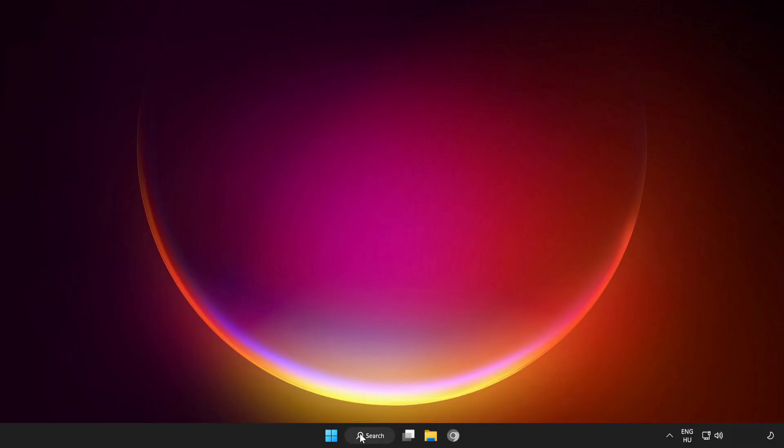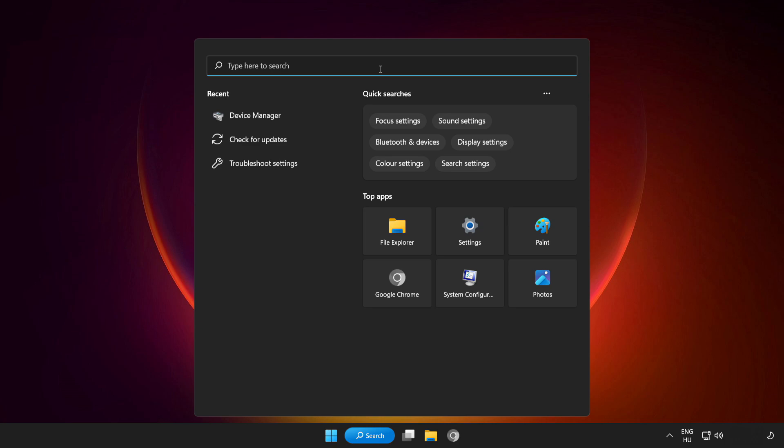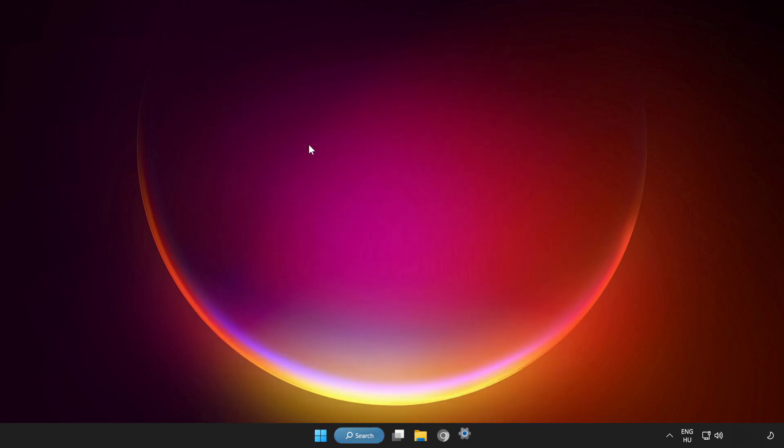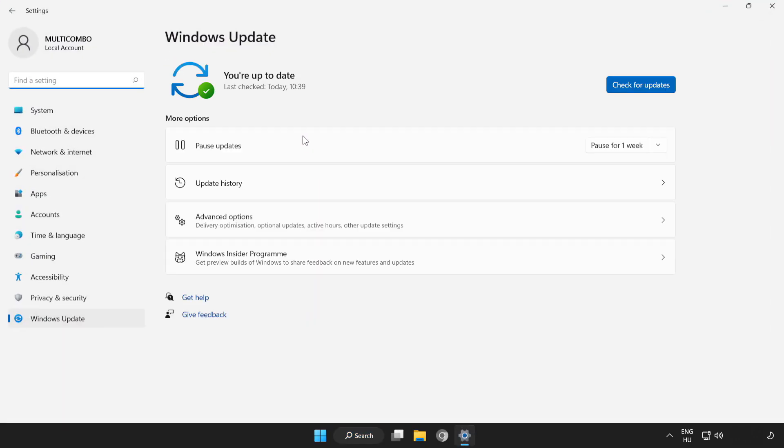Try to play the game. If that didn't work, click the search bar and type update. Click check for updates. After completed, click close.